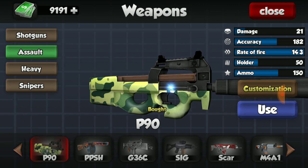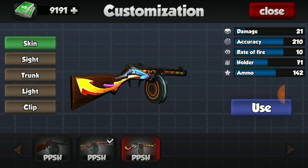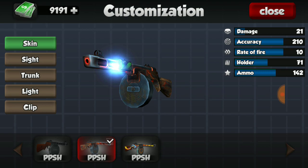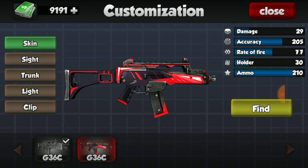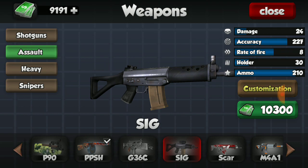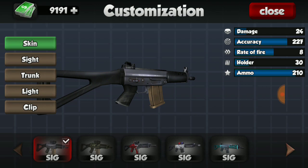For my PPSH, I have both skins - the graffiti one and the one that looks like nice lava. I like the lava one more, which is why it's equipped. I do not have a skin for the G36C - the skin looks really nice and I'd like to get it. I've also not gotten any of the four skins for my SIG, which I haven't even bought yet. It's a pretty amazing gun when fully upgraded.